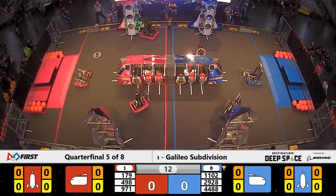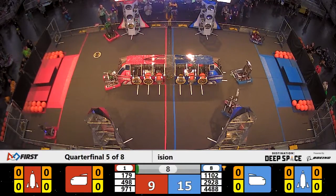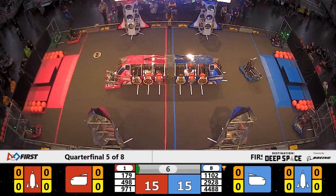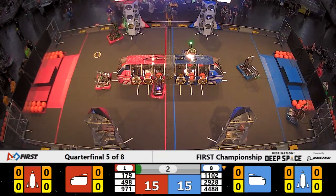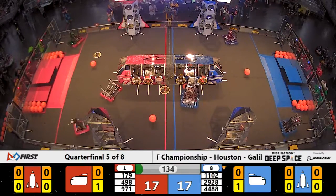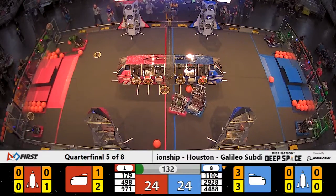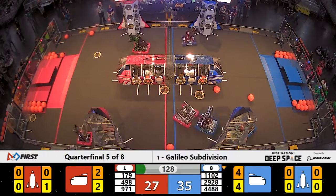Team 179 moving at the speed of light over to the Red Alliance rocket ship. Their alliance partners quickly making work on the cargo ship for the Red Alliance. Blue trying to place game pieces into the middle of the field — Team 4488 will do so successfully. 30-27, Blue Alliance in the lead.